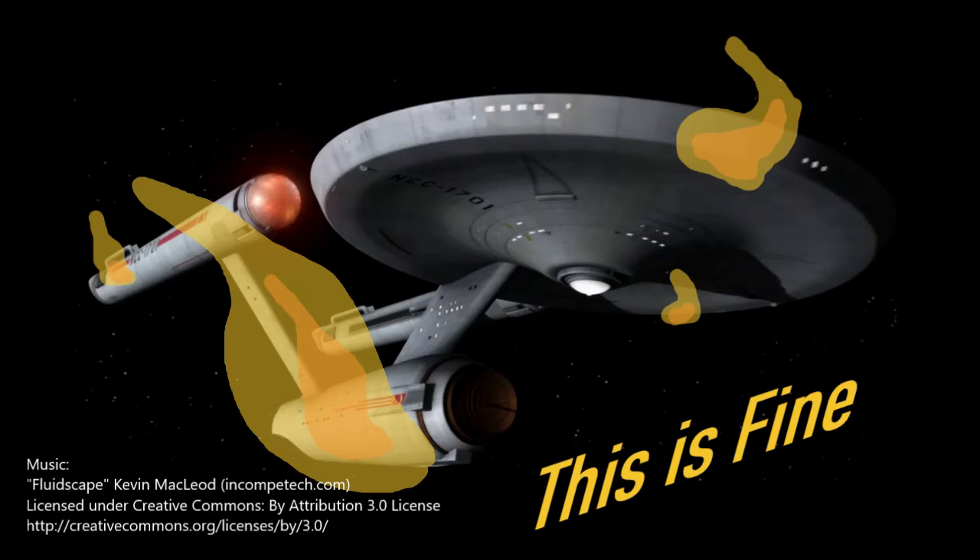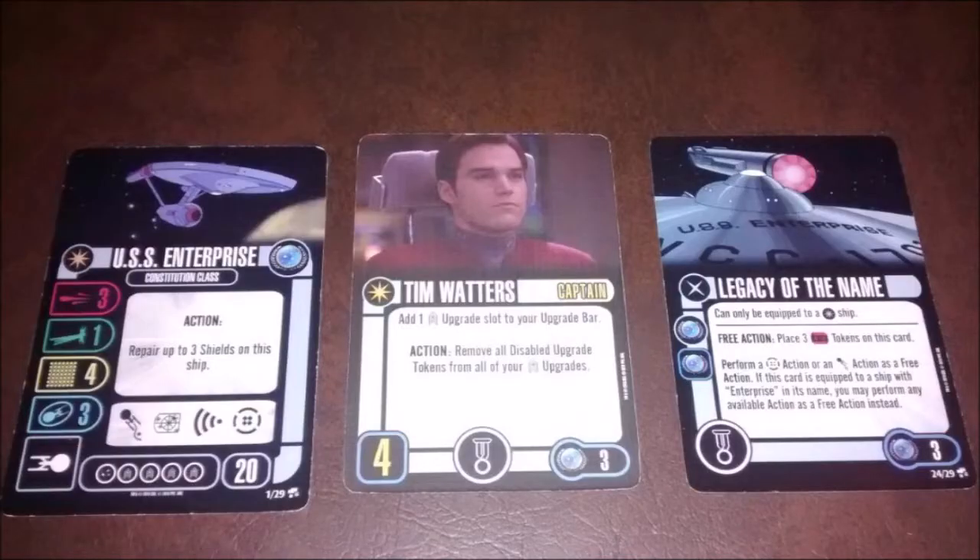Let me run through the cards we've selected for today's game. We have the USS Enterprise from the animated pack with a stat line of 3-1-4-3, but we're going to boost that up to a 3-1-4-4. Its action bar is evade, target lock, scans, and battle stations. Its action — one of my favorites — lets you repair up to three shields as an action. No disable, no discard, just action repair, and it's not even once per game. This is about as good as an action repair ability as you can get. It comes in at 20 points, which is pretty good.